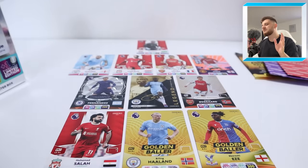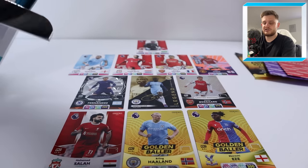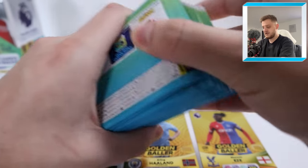I'm going to leave Declan Rice to the end because I'm still thinking — do we potentially put three at the back, take out Luke Shaw and put Declan Rice in midfield? Could be done. In the meantime we have got lots of packs of cards to open, as well as an online coin card — 650 coins. You're welcome to whoever redeems that first. Here are the packs we've got to open — let's see if we can add some epic cards to the team.